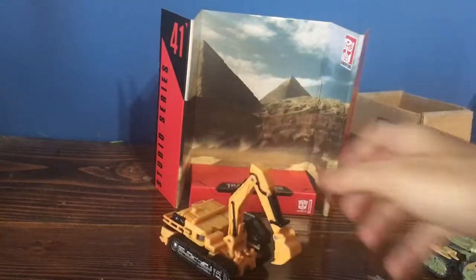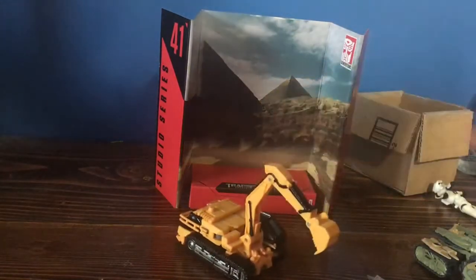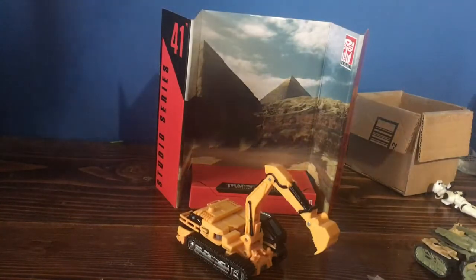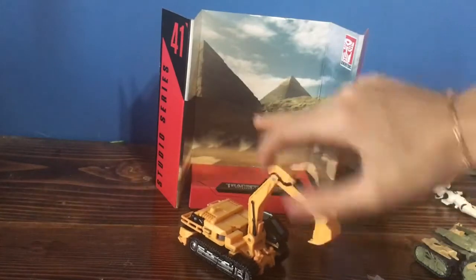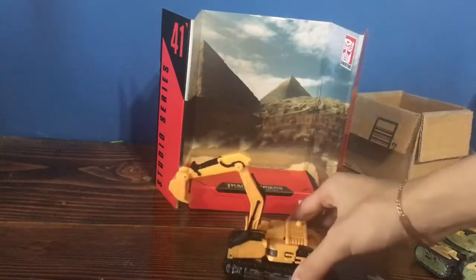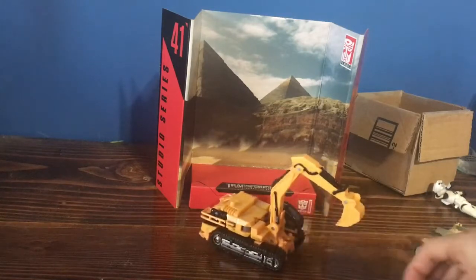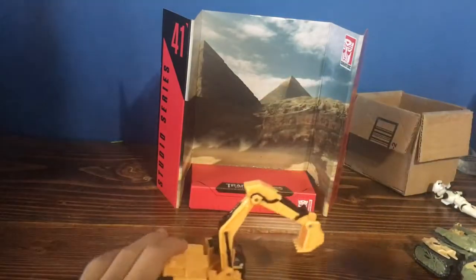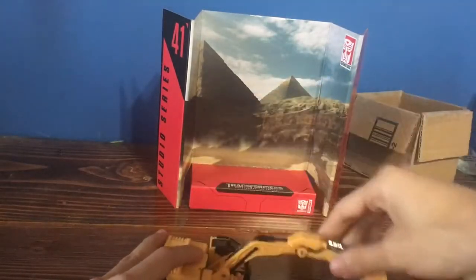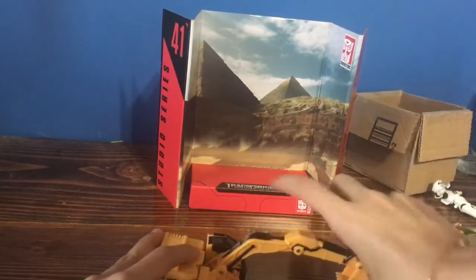So that's how the box looks, and the vehicle or robot mode could sit right on there. Let's move on to the vehicle mode. The vehicle mode is — I don't really know what these vehicles are called — but it looks really good for a scooping thing. This is actually super simple and really fun to transform, which is why I really like this figure. It can roll a little bit if you transform it correctly. You have a hinge here, a hinge here, and a hinge here.